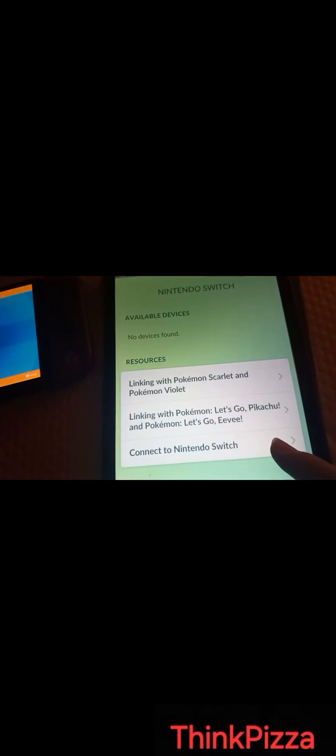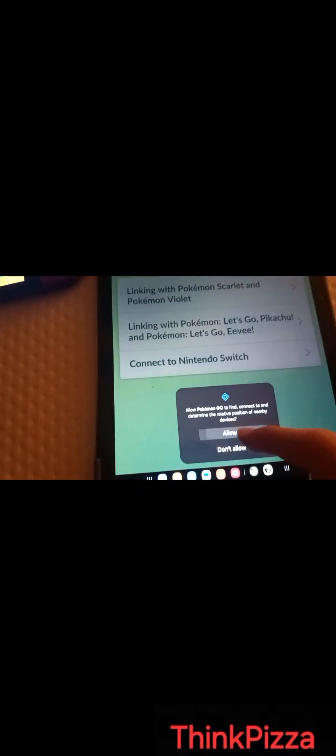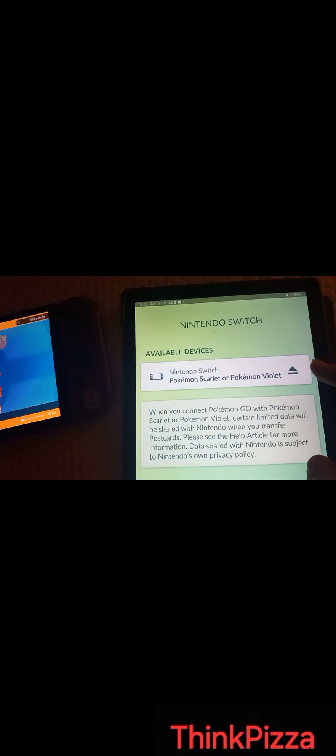We might have to wait a bit. Oh here it is! Now we're going to have to connect to Nintendo Switch. It's scanning nearby devices — yes, it has just found the account. That is my username in Pokémon GO. Now that I have paired, let's send the Pokémon. Let's see if I remember this.